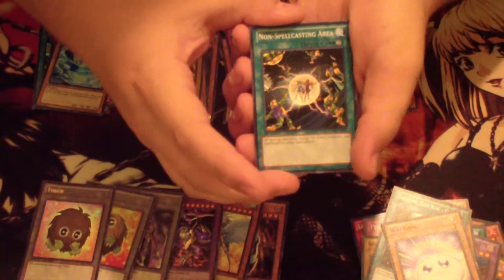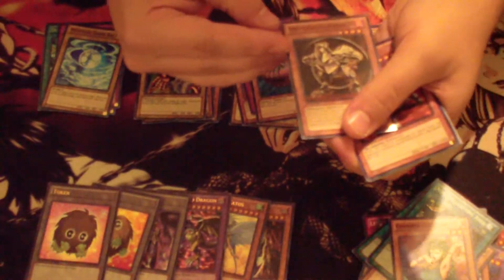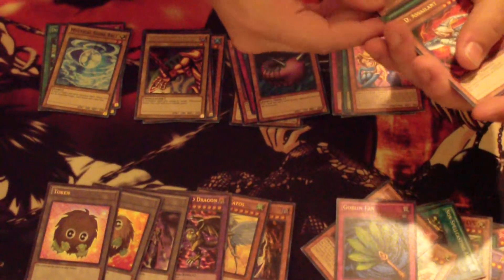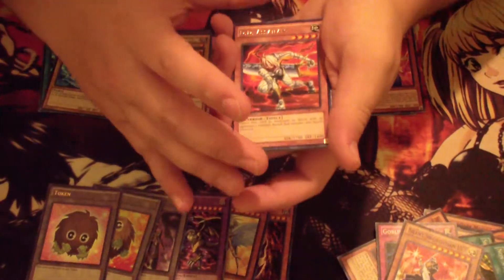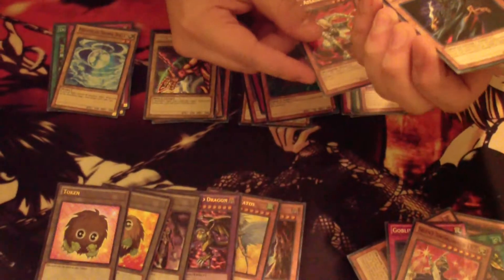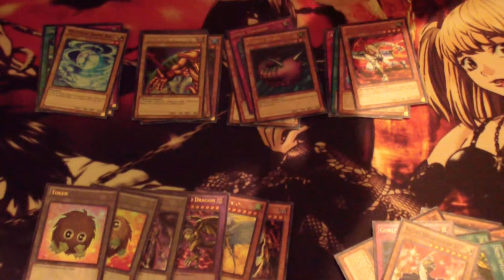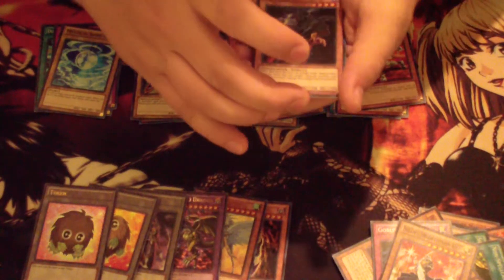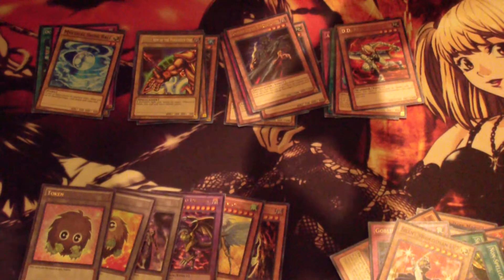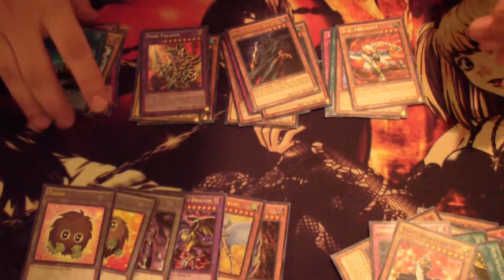All right, last pack of this Legendary Collection. Non-Spellcasting Area, Goddess of Whim, Black Luster Soldier the Flame Dragon level four, Goblin Fan, Silent Swordsman level seven, D.D. Assailant. And let's see what the ultra is — we got an ultra Gravekeeper's Assailant. When he declares an attack you switch one face-up monster's battle position. That's baller. And the secret is Dark Paladin — oh my god, Dark Paladin, you look so beautiful. Oh my god look at that Dark Paladin. And a super Fissure.